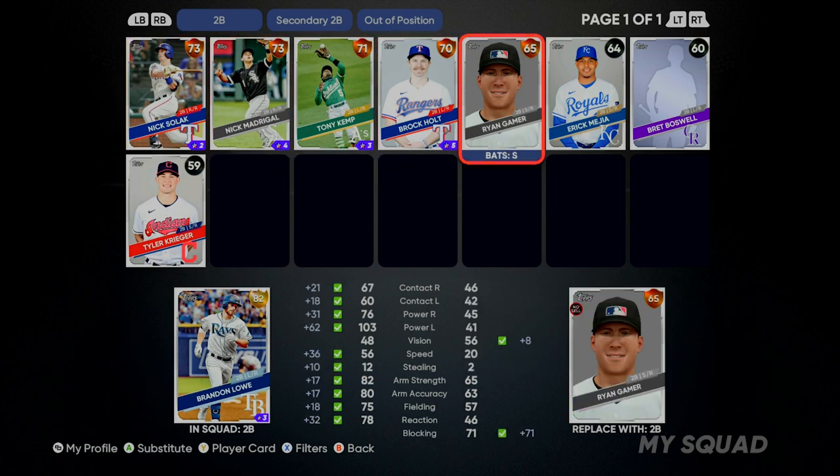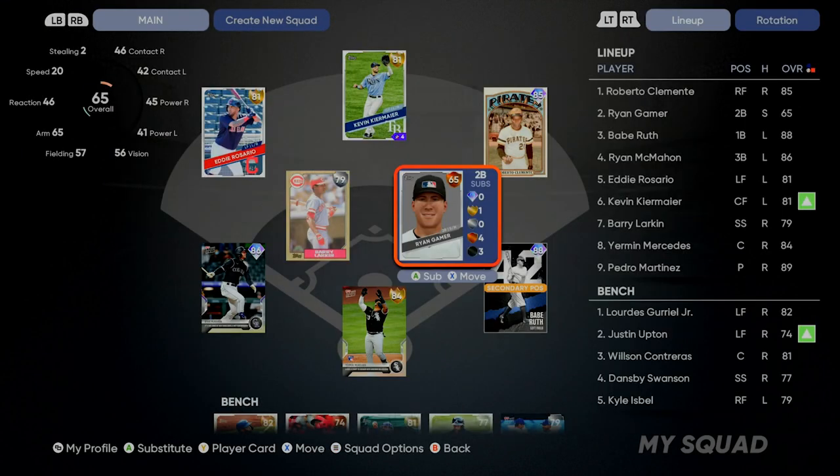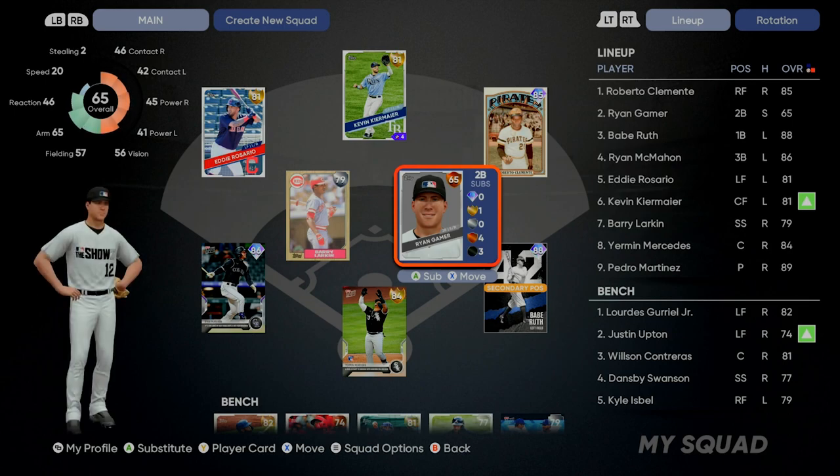Whatever is the first preferred position on your main archetype is going to dictate where your card appears, what position they appear at. So I'll hit A, and after you select them you can pick the loadout you want. It's catcher, even though I changed it, so we're going to put second baseman catcher — there's 65 overall — Ryan Gamer is now in.